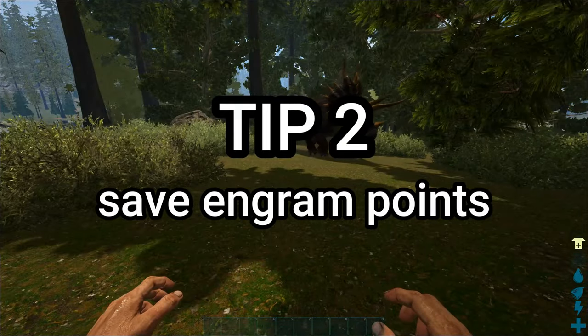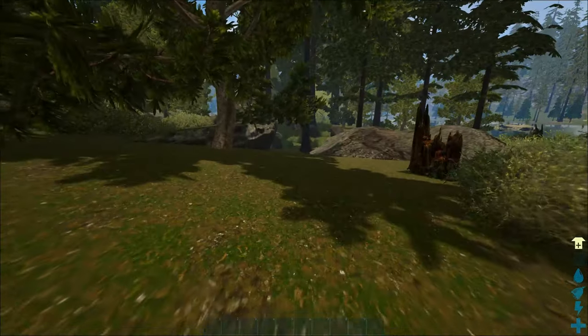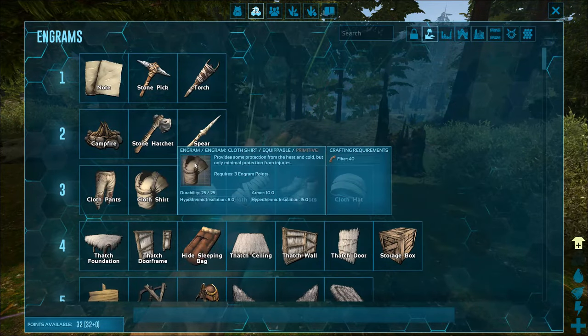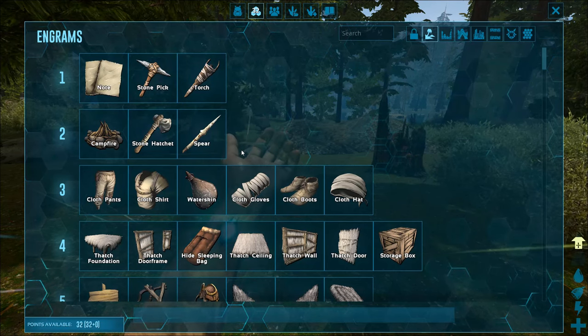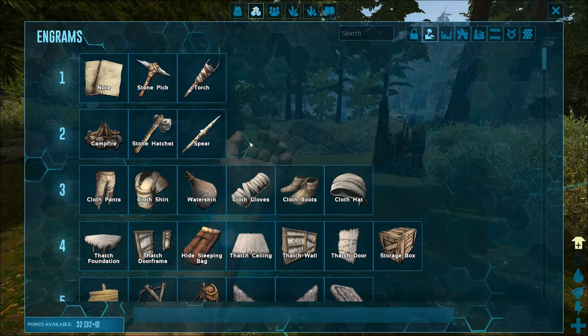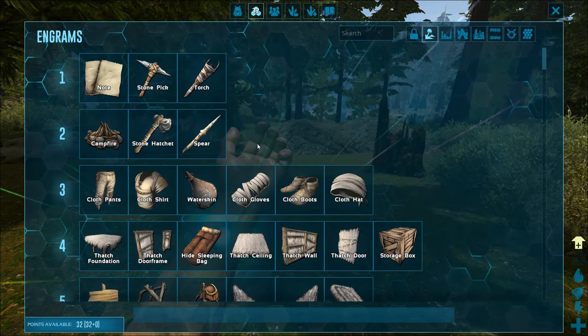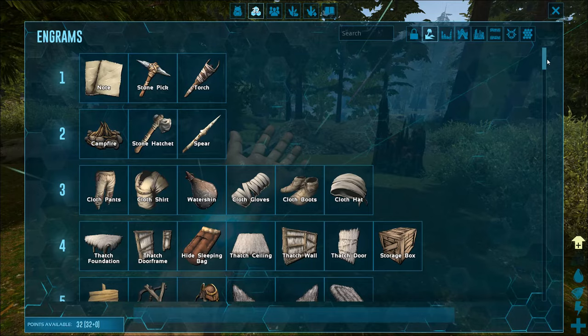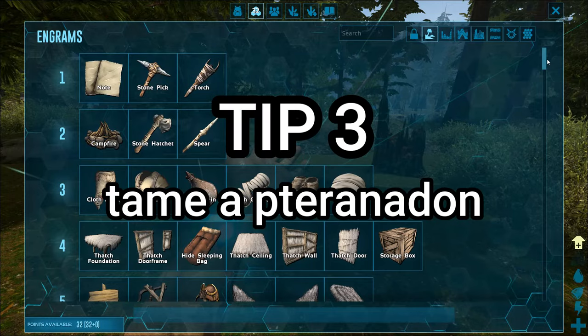For the next tip, when you level up you get engram points, and you don't want to spend all of these immediately, because you're eventually going to run out and won't be able to get stuff. Basically, what I'm saying is that you can't afford every crafting recipe.